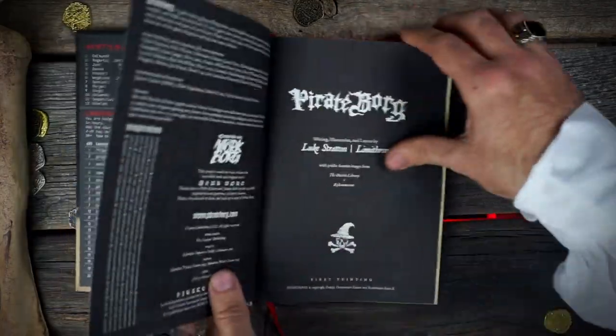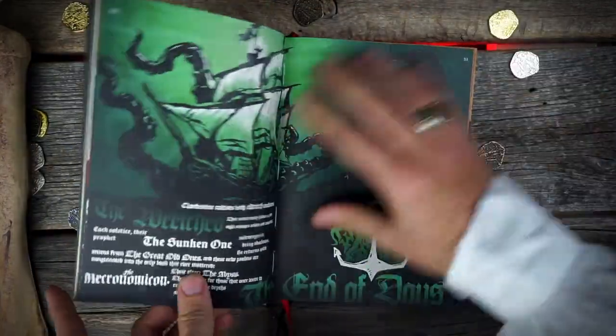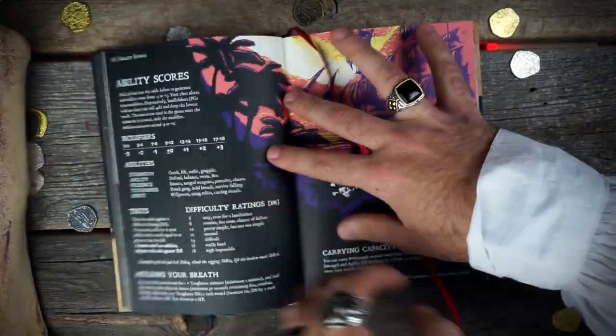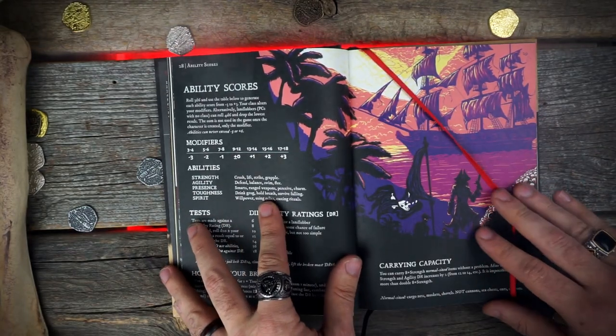Pirate Borg is a d20-based role-playing game, so that means you roll a d20 and you add your ability modifier — either positive or negative — and you're trying to get a difficulty rating of almost always 12. Your core abilities are strength, agility, presence, toughness, and spirit.